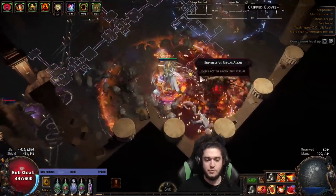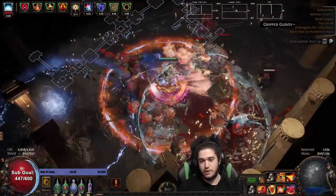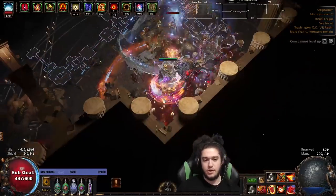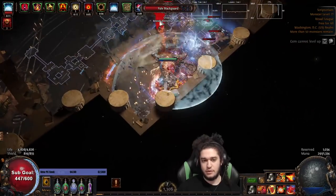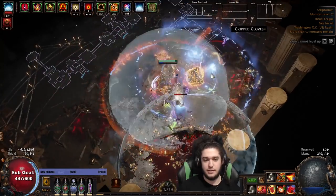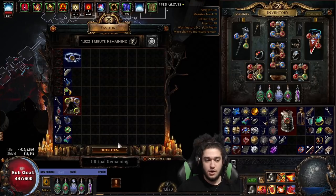That will be much better than what I had originally for Minus Fire Res, assuming we can even get that. Realistically, even just two mods would be good - like Concentrated Effect and Burn Damage, or Burn and the 30% more elemental. Because then I can at least put Scorching Ray on a 6-link and gain two extra links for Scorching Ray, which would make single target quite a bit higher than what we have right now.